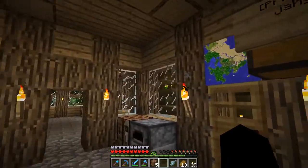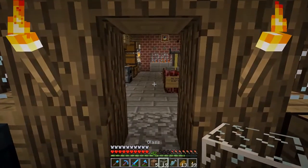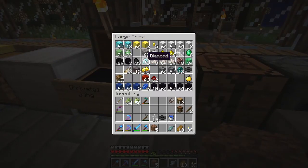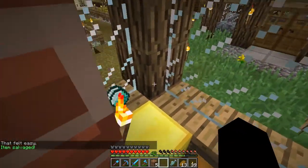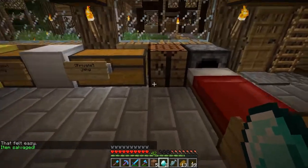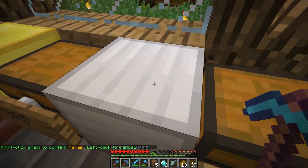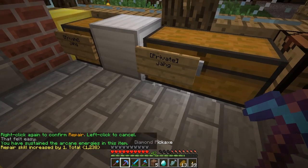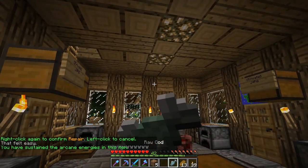I have 19 bits of glass, which might actually be enough, especially with silk touch. I should fix and then decraft this extra fishing loot, which gives us one extra diamond. I need two anyway because I want to fix this one that was so low. Fix that — sustained the magical energies, marvelous. I'll also fix this shovel — sustained the magical energies. Good. Let's eat this fish because we can.